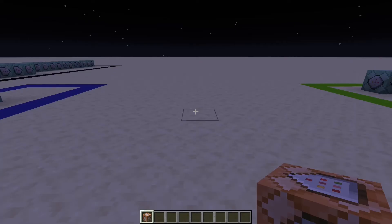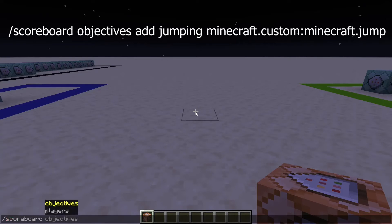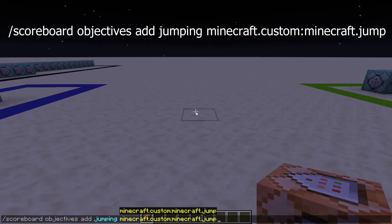The first thing you're going to want to do is run this command: slash scoreboard objectives add jumping minecraft.custom minecraft.jump. Basically what this scoreboard is going to do is every time the player jumps, it'll increase by one.